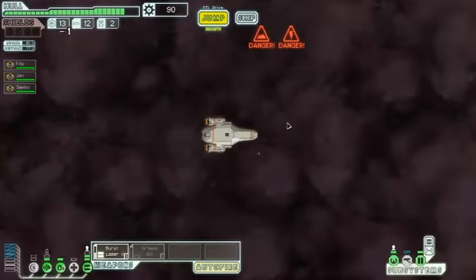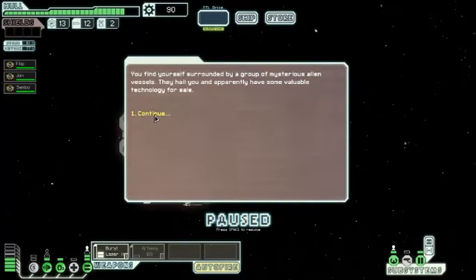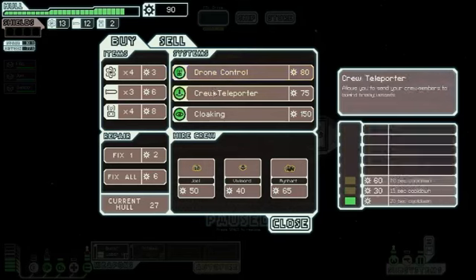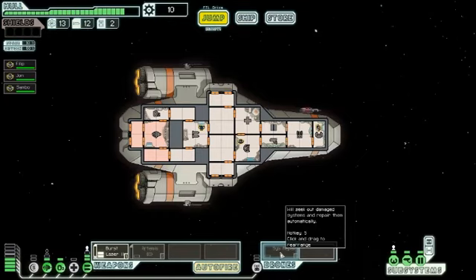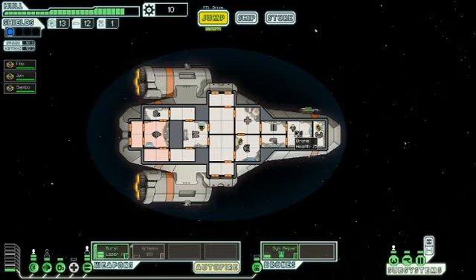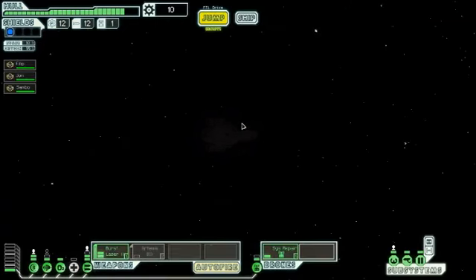There's another store. A group of mysterious alien vessels. We have 90 scrap. We'll go over the drone control — that's more important. This room is now my drones. We will power up the systems — that used up one of our drones. He's on our ship forever now, basically, but we can power him up and down. He will automatically seek out damaged rooms and repair them, which means I don't have to think about assigning people to it. That is extremely useful.